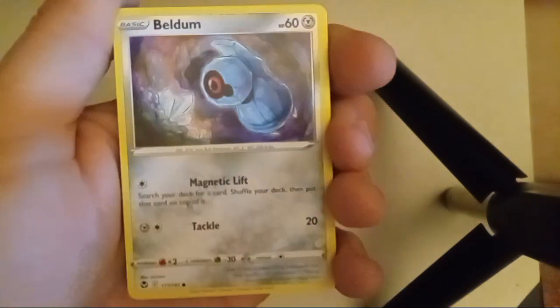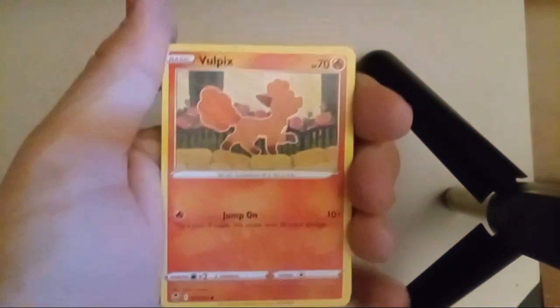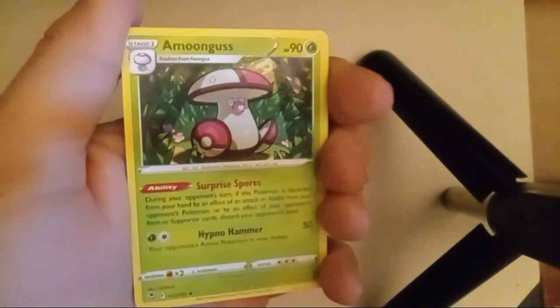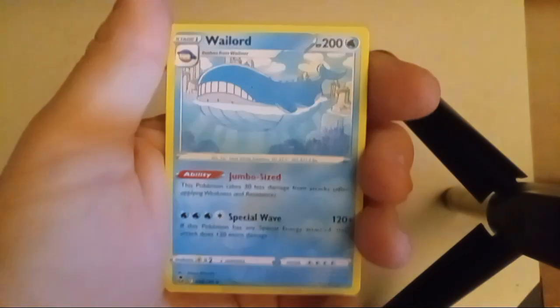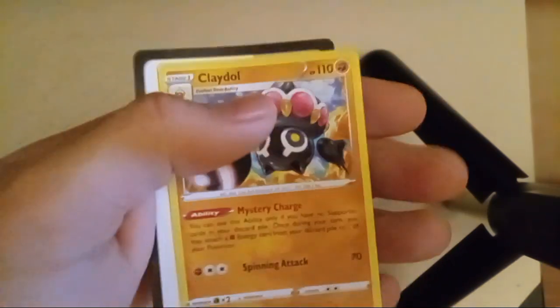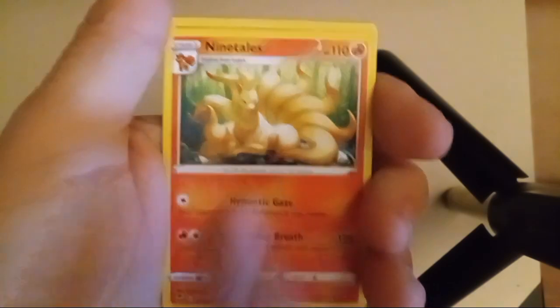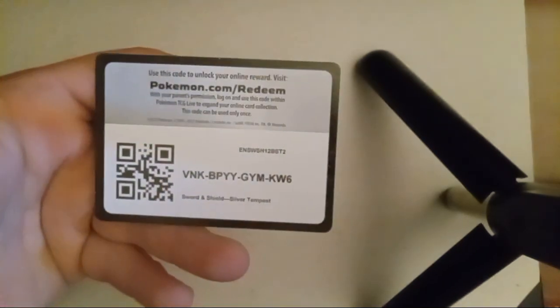We're going to keep moving through these pretty fast so it's not too long a video. I'm almost out of old packs. This is my favorite one so far — there's a reverse foil Croconaw, and there's our rare. There we go, that's my favorite card of the whole thing right there — Nine Tails, not the Alolan one but this version. So let me know what your favorite is in the comments. Do comment, subscribe, like and all that.